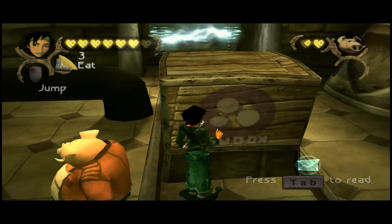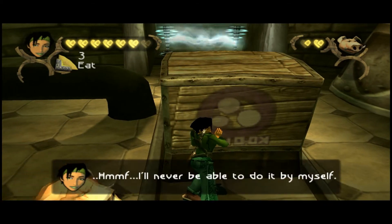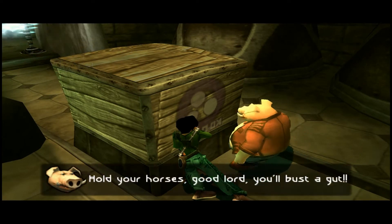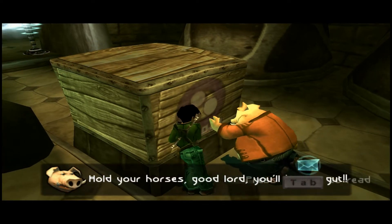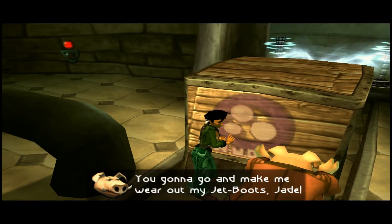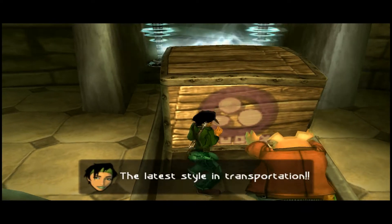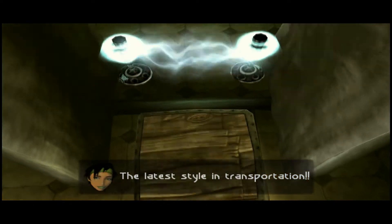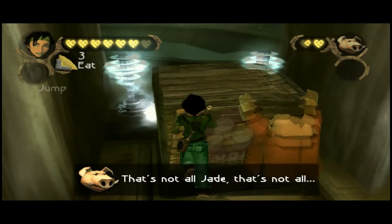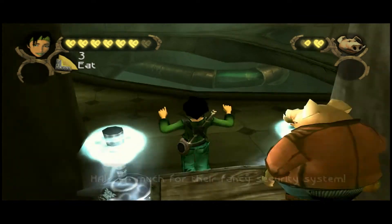[In-game dialogue]: 'There's an electric fence - I'll never be able to do it by myself. How would this help me?' Hold your horses, good lord - you'll bust a gut. 'You're gonna go and make me wear out my jet boots, Jade. Yeah, you'll see - the latest style in transportation. That's not all, Jade. That's not all.'